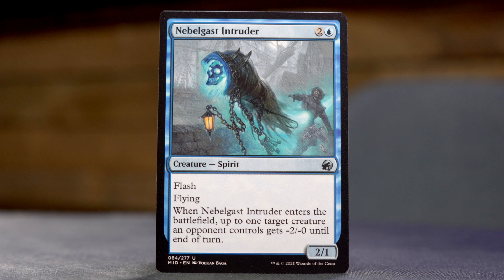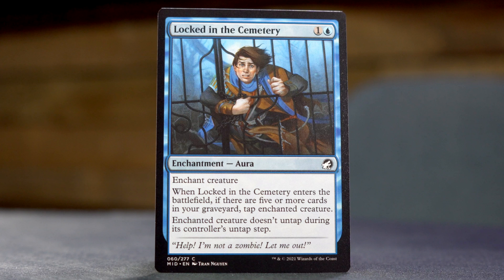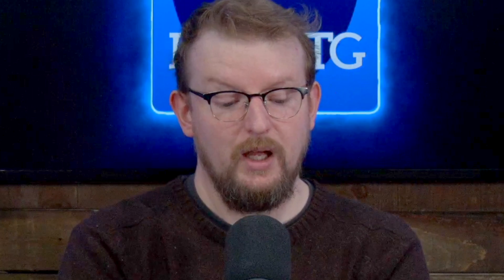Locked in the Cemetery — one and a blue creature enchantment. If there are five or more cards in your graveyard, you get to tap the enchanted creature and it doesn't untap. Startle — one and a blue instant. Target creature gets -2/-0 until end of turn. Create a 2/2 black zombie creature token with Decayed and draw a card.